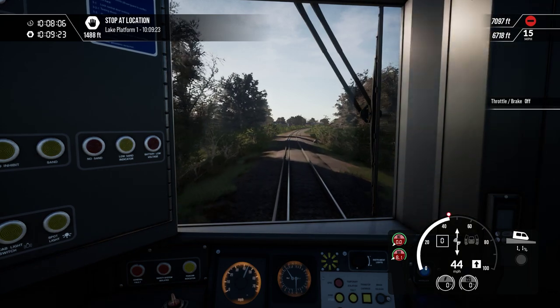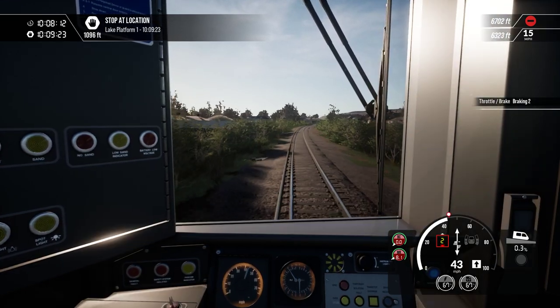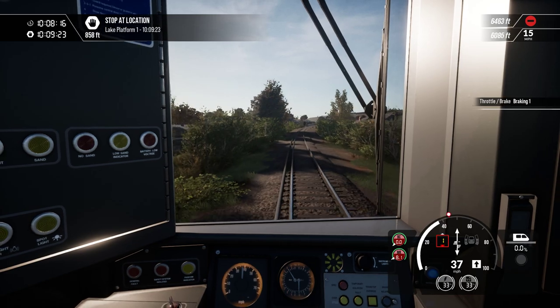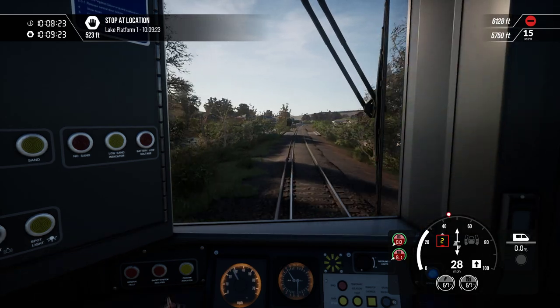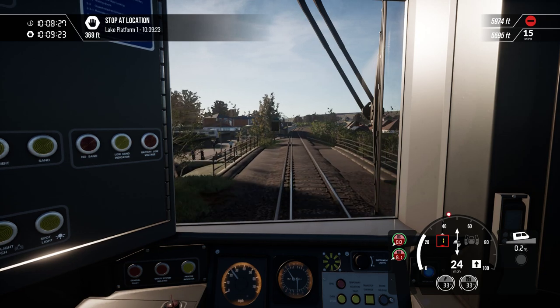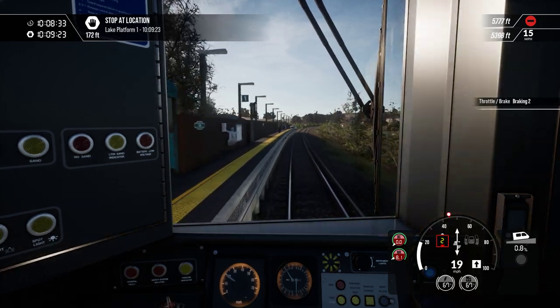And now we've got a downhill gradient. Lake — that's the station I can never quite get the braking right for. Either I brake too early, or I overshoot by quite a distance. Obviously, braking too early is the much more favourable option.